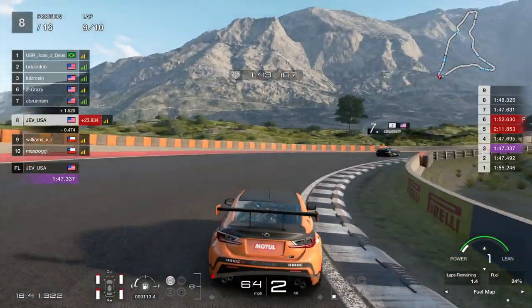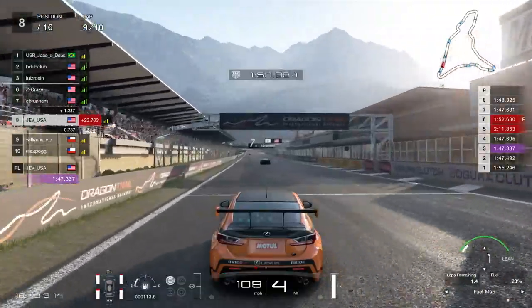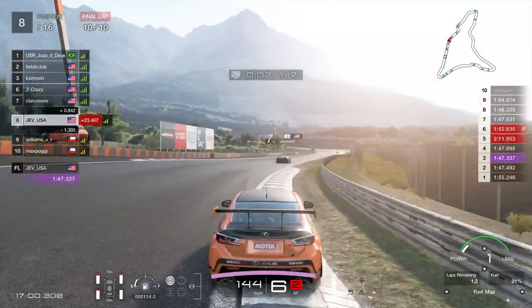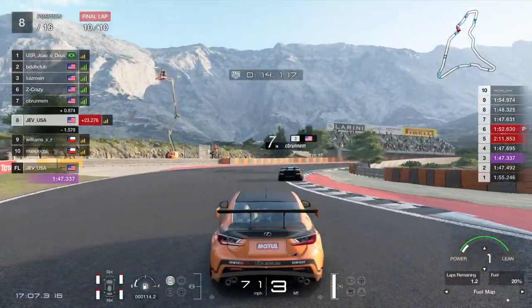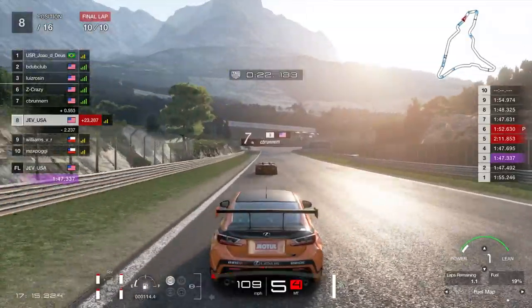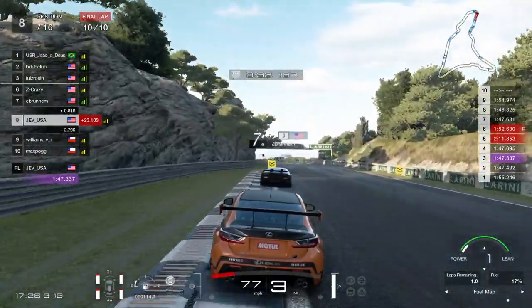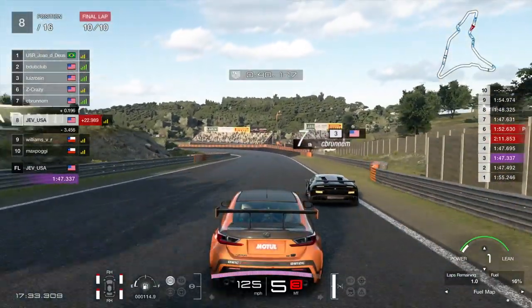Now we have a lap to get past Mr. Bruninen in front of us. We've got the pace - I know we have the pace - but we just have to make sure we can get past him in one piece. Coming around the last corner, 1.4 seconds... 1.3... 1.2. He's still having to fuel save and we've got 1.3 laps remaining fuel, so we can still attack the course. Heavy on the brakes coming into the first corner, a little bit of a slide, back on the power. Down to 0.6, 0.5 of a second - looking pretty good.